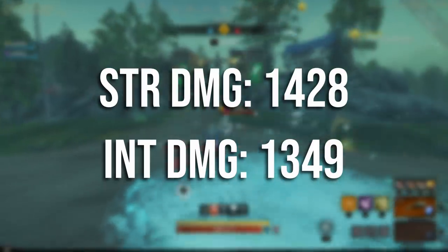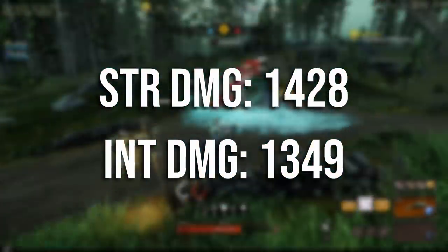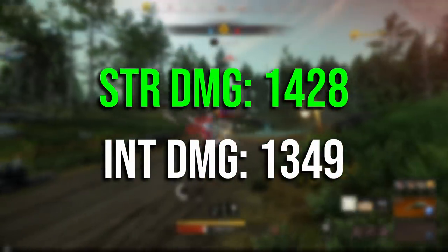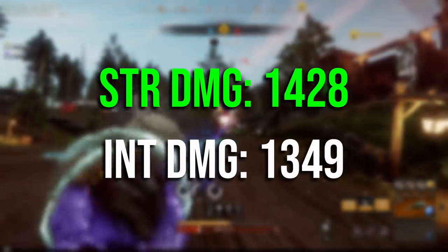First we compare the mortar shot. The mortar shot does 1428 damage with strength, and comparing it to intelligence we only get 1349 damage. There's still a significant damage difference between the two.